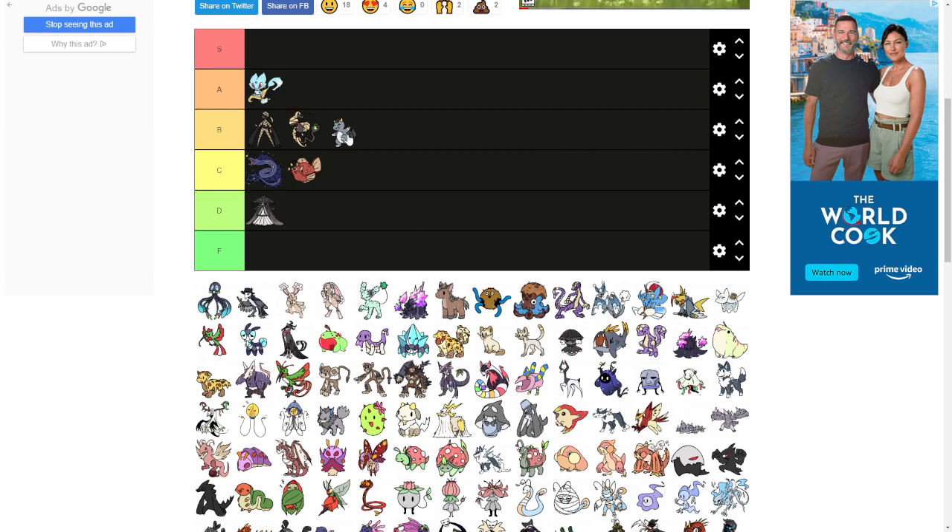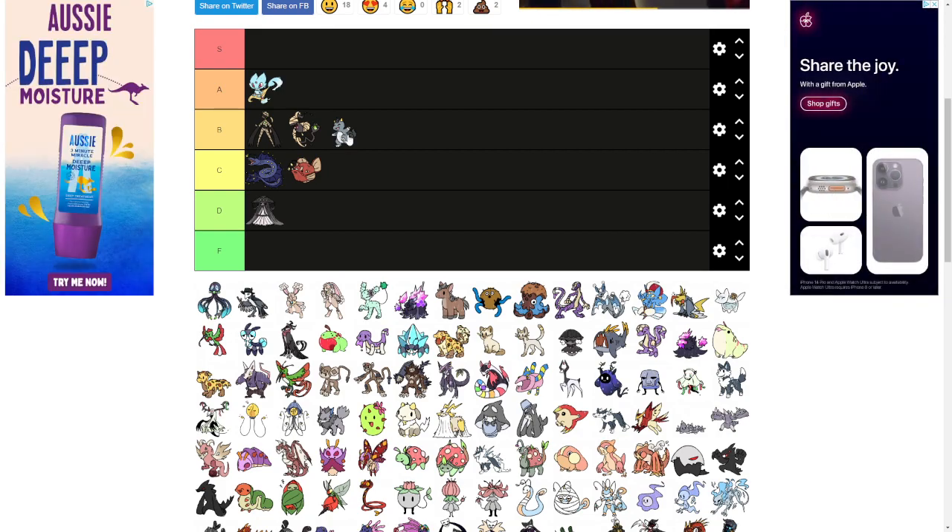Spark, I'm going to put in B tier. The reason being it's a good design, but I think the color choices are a bit off. If it was all gray I would rate it A tier. I know it's not meant to be like that because it's electric, not grass. I like it, but I'm not a huge fan.